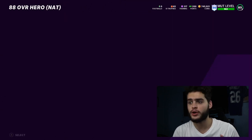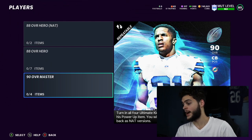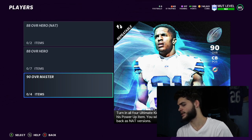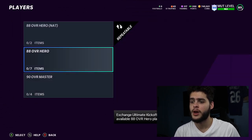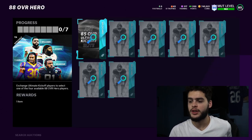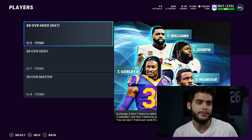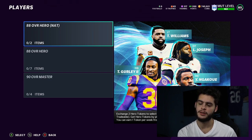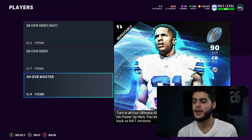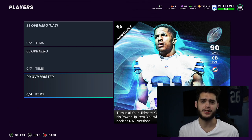One token per week, so you get two tokens — maybe they'll drop more in the second part. For the 90 overall hero master, you turn in all ultimate heroes for the 88 overall to get a 90 overall Byron Jones and his power play item. You also get to select two of the heroes back in that version — super great to hear. The 88 overall hero set: you can exchange the ultimate kickoff players, the 85s and 83s, to get them. This top set isn't repeatable, so maximum two tokens from solos.